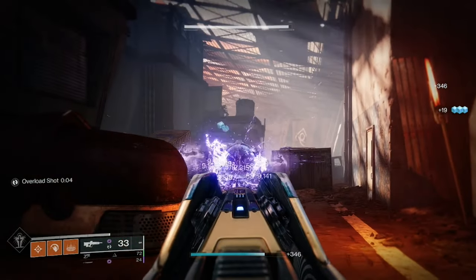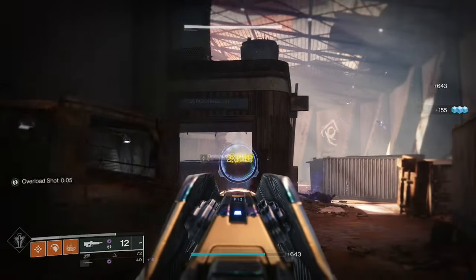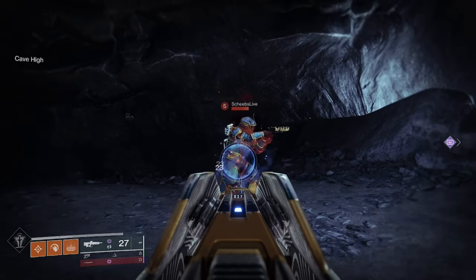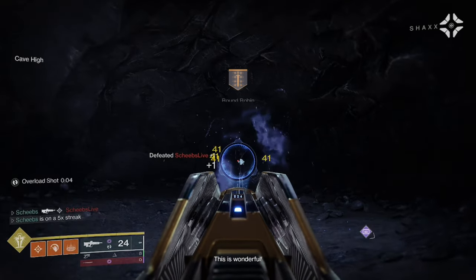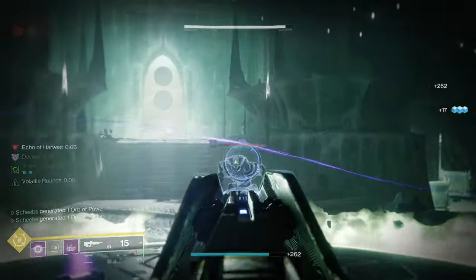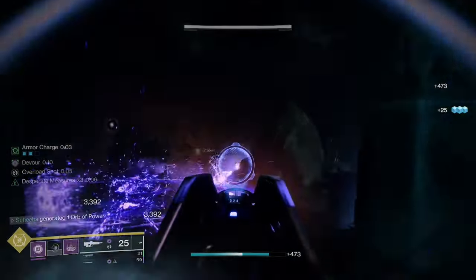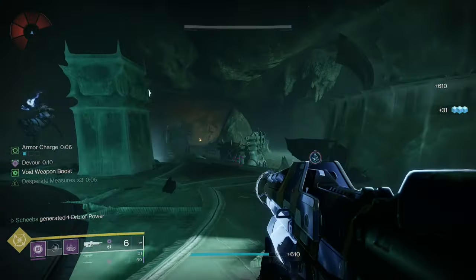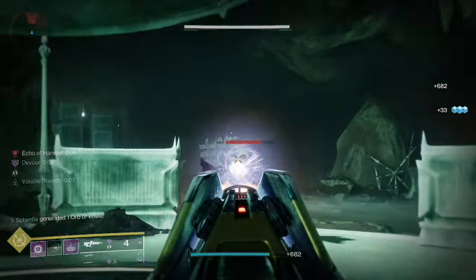For PvP, there is really only one perk combination, and that's Zen Moment and Headseeker. I'm going to visually show you the damage this weapon does. With no damage perks, we're doing 41, 41, 41 in a burst per head, and 23, 23, 23 in a burst to the body. That means we can 2-burst to the head if you hit all headshots. Zen Moment is going to help reduce your flinch and keep the weapon more stable. Headseeker is going to help when you're hitting body shots, boosting headshot damage so you can still potentially hit that 2-burst without hitting all headshots. That's why you don't need something like Kill Clip or Frenzy — you're already doing enough damage to 2-burst somebody in PvP.